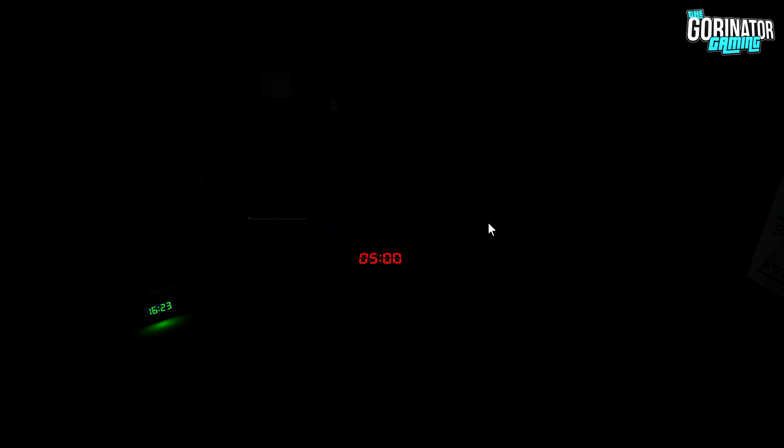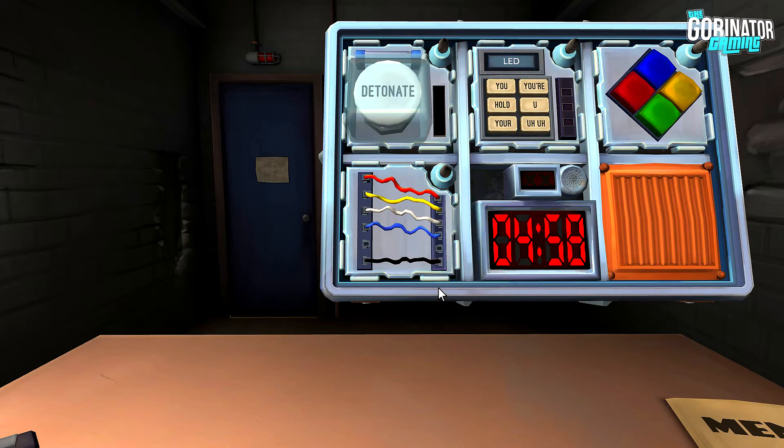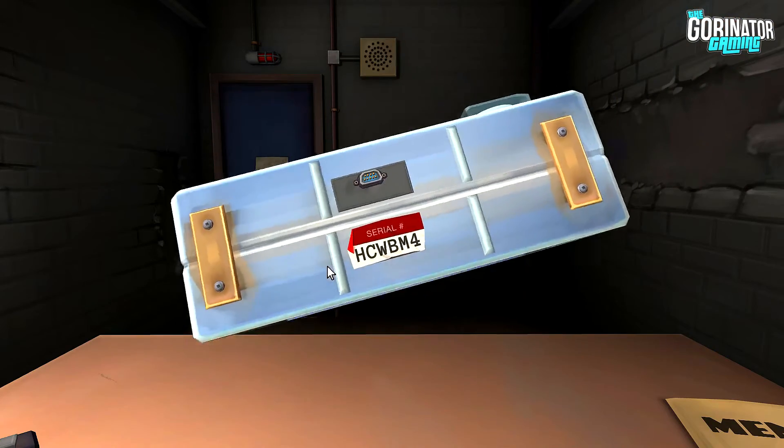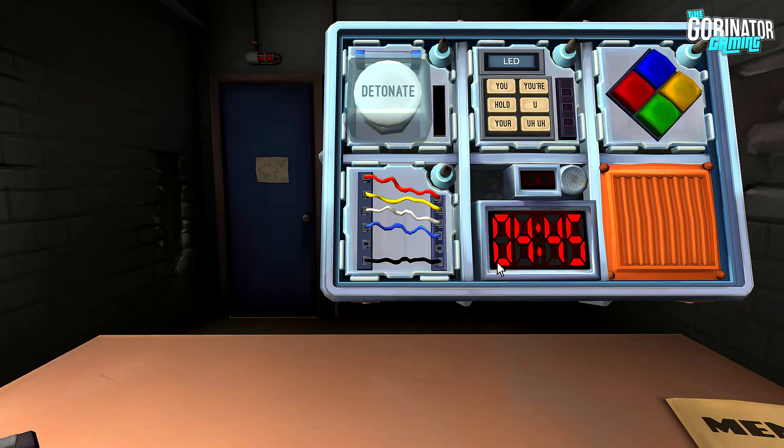Alright, we're doing this. We're doing this bomb. My ass is numb. It's alright — I'll keep you more alert. Let's go to wires. How many wires? Five. Is the last wire black? It is. Is the last digit of the serial number odd? No. Is there exactly one red wire? There is. Is there more than one yellow wire? No. Are there any black wires? Yes. Cut the first wire. Nice. Button — it's white and it says detonate on it.